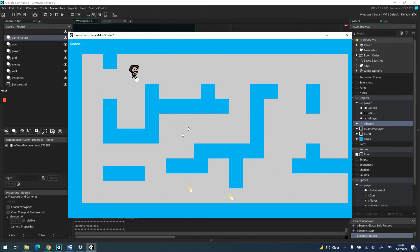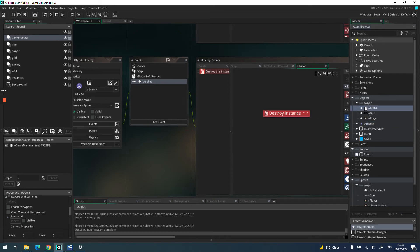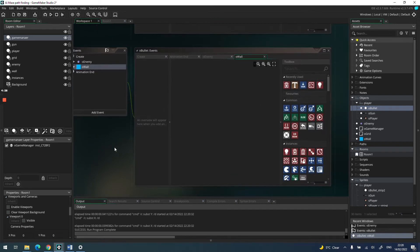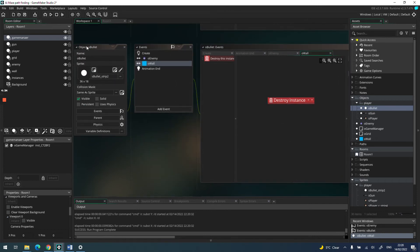The downside is that bullets fly through the maze walls, so we need to stop that. Let's add another collision in the bullet object — collision with the wall object. When the bullet hits the wall we destroy the instance. Let's test that and make sure it works. There we are, that works really well.